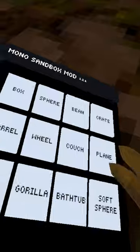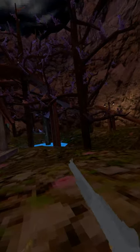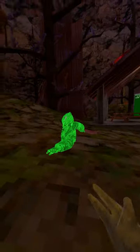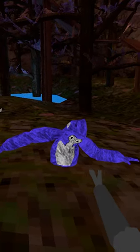The last mod I want to showcase is the infamous Mono Sandbox Mod. This is honestly my favorite mod menu of all time. It can give you weapons like pumps, you can spawn in objects like gorillas, and add things like thrusters — or you could just shoot them if you want.